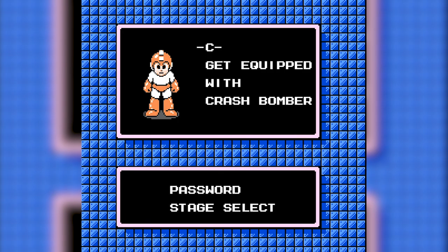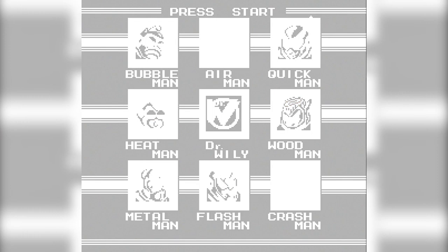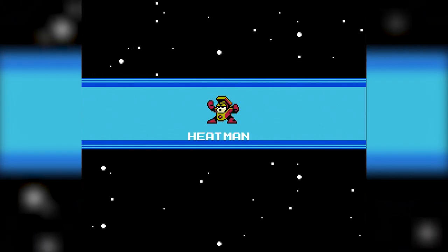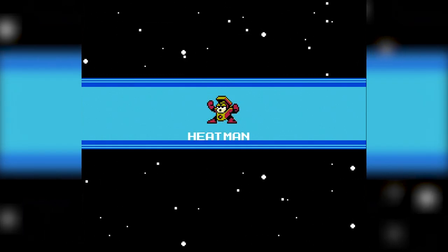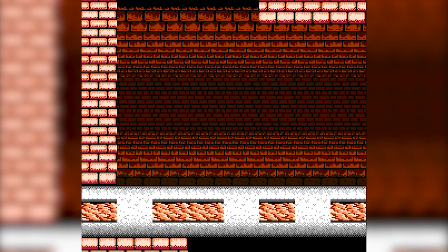All right, handing it off to you. Hit start on the stage select. Crash Bombs — I'm gonna go Heat Man. Heat Man! He's like this little box of fire — a little tinder box. Look at all that lava and those platforms.